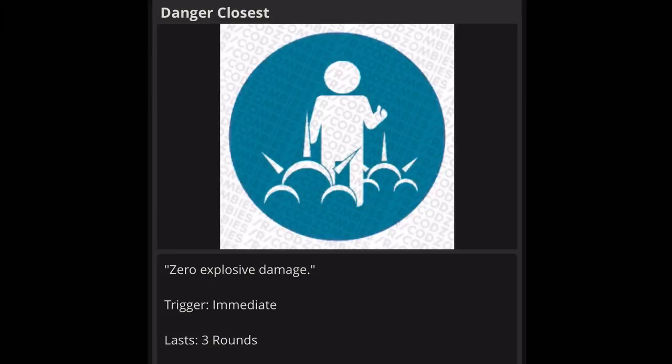Next one is Danger Closet: zero explosive damage. Trigger is immediate, lasts three rounds. This one kind of sounds like PhD Flopper. If they're adding PhD Flopper to the map, this would be a waste of a gobble gum slot. I say no to this one.